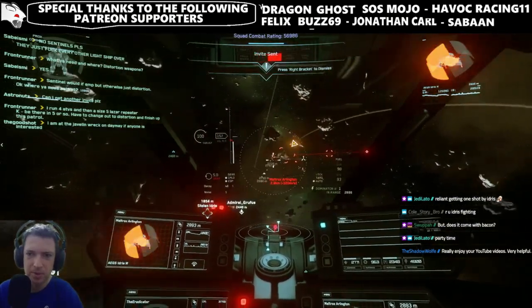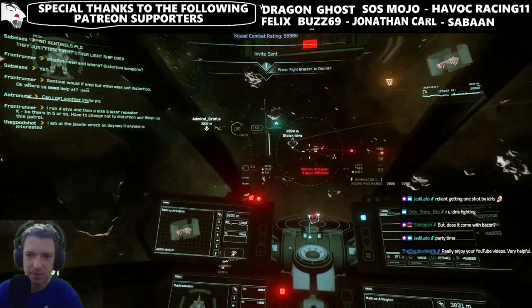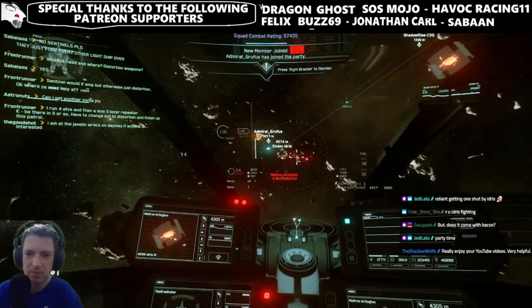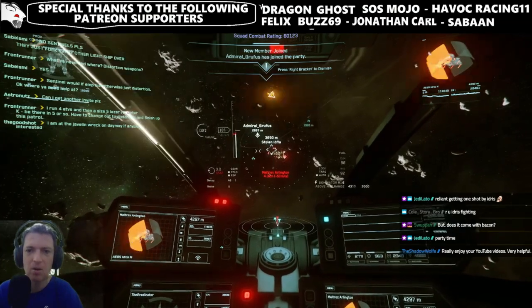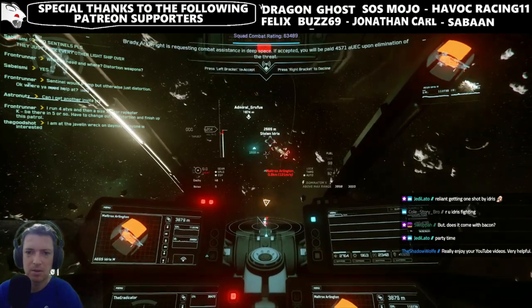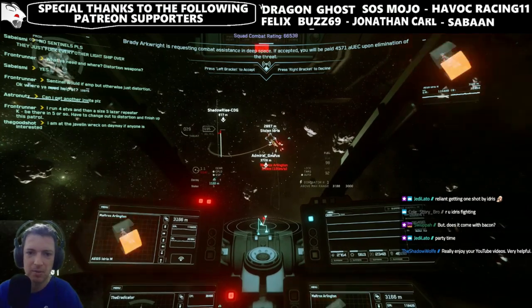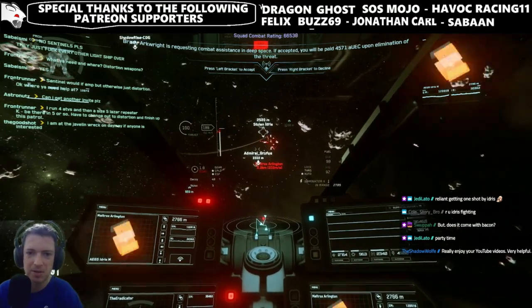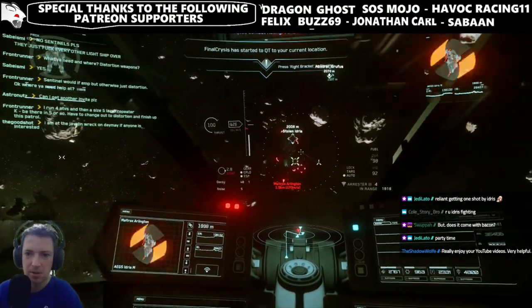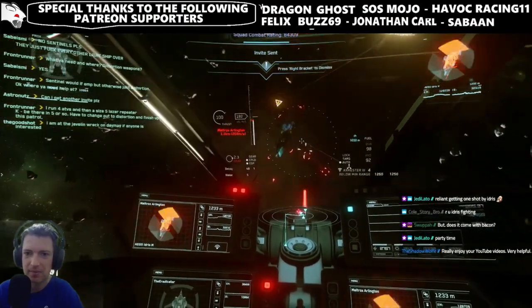Here's why I think this is happening. If we look at the roadmap in Star Citizen quarter 3 2021, under the modular tab, we can see an item called 'Small Home Outpost.' This one is going to be worked on for 28 weeks, which is a long time. They've already started working on it, as we've seen in Inside Star Citizen.